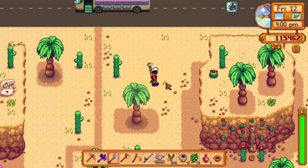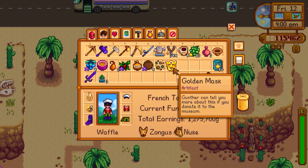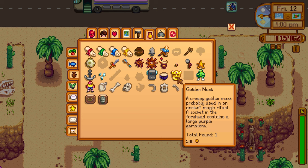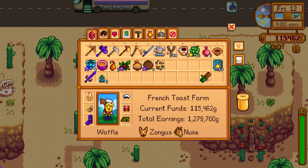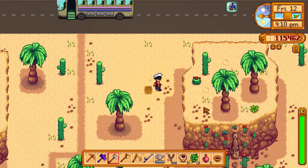Found a gold mask — need to donate it! It says: 'A creepy golden mask, probably used in an ancient magic ritual. A socket in the forehead contains a large purple gemstone.' It's only worth 500 gold as an artifact. Interestingly, you can craft a wearable version by combining cloth and a golden mask together. You can't wear the artifact version directly. Grabbed a coconut on the way out too.